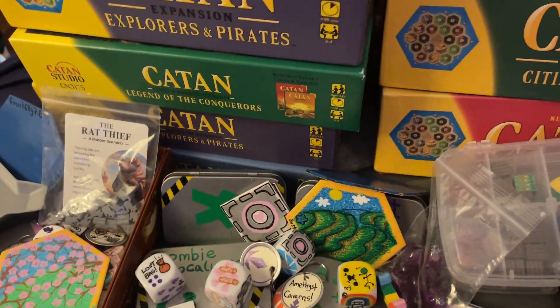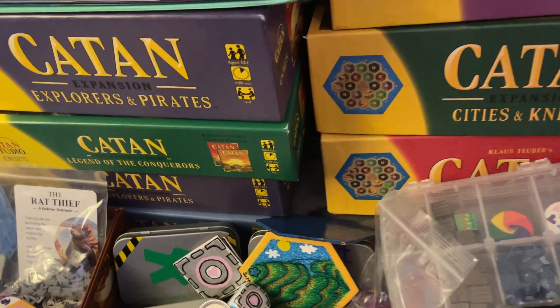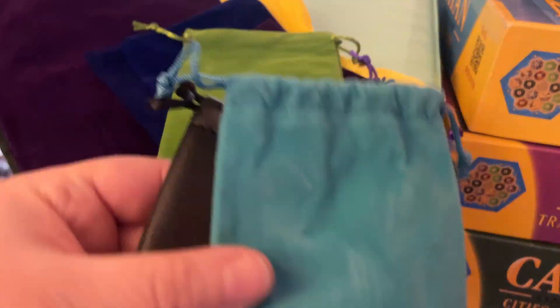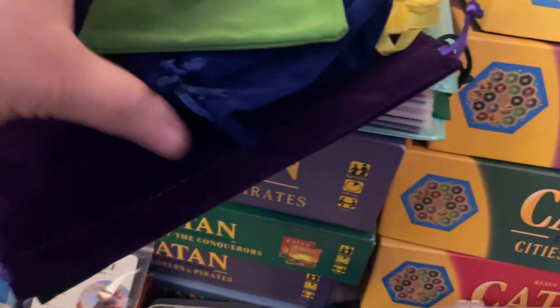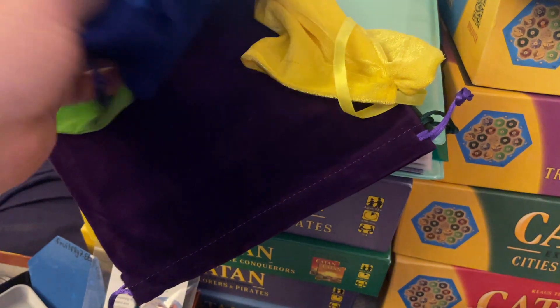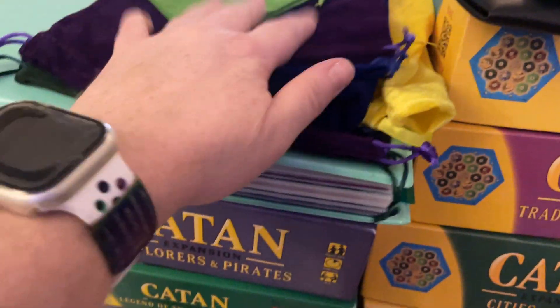I have all sorts of sizes of little velvety bags like this dice bag. Many of them I repurpose if they came from buying other products or whatever. I choose a color that makes sense, like green for zombies, sustainable agriculture, amethyst caverns, all sorts of things. But I put everything together in one of those.